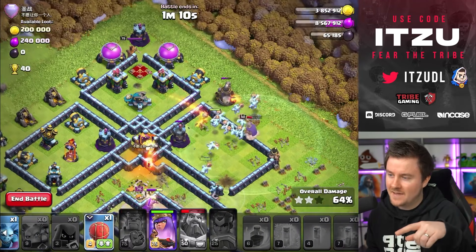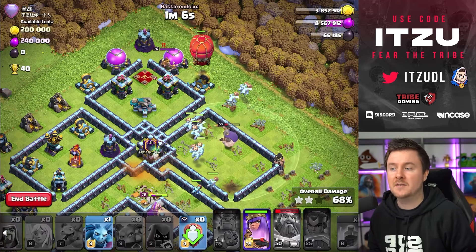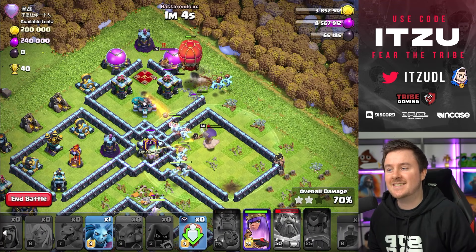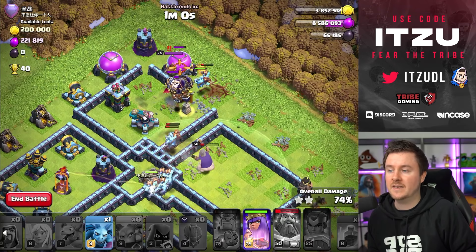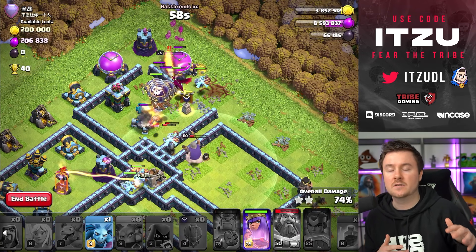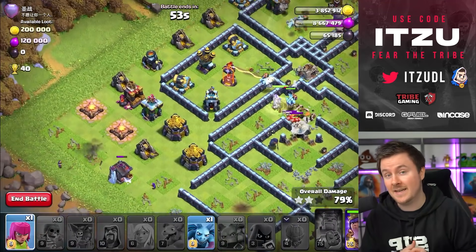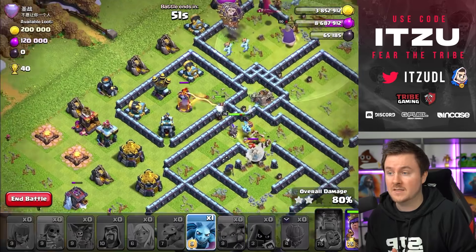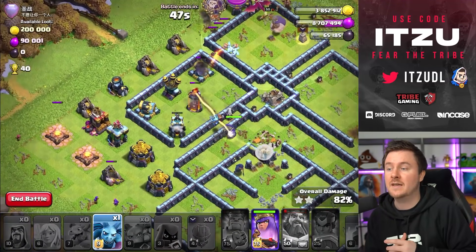You should never place the warden before your super minions have lost their power shots, because the warden has a smaller range than super minions and that's a pretty big problem - you have to delay the warden placement. Now the slammer for the enemy queen, the super minions taking down the enemy queen in combination with the dragon. My queen is still alive and this is once again another crushing three star.